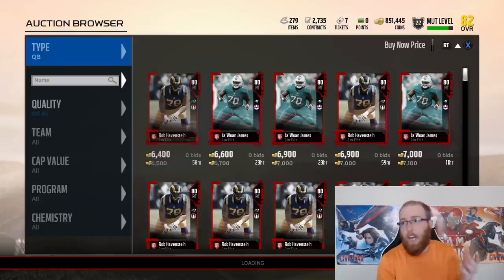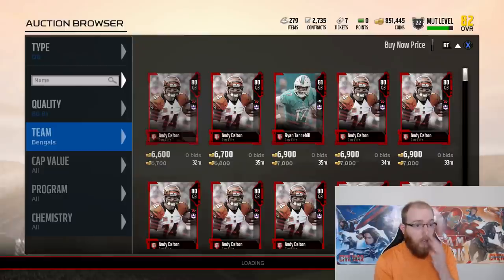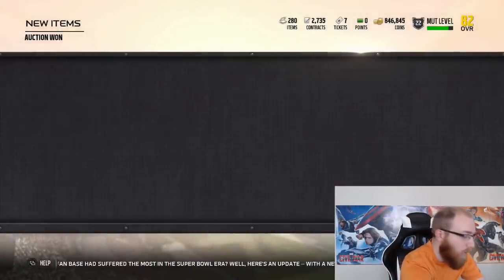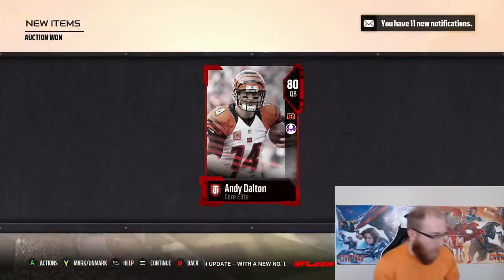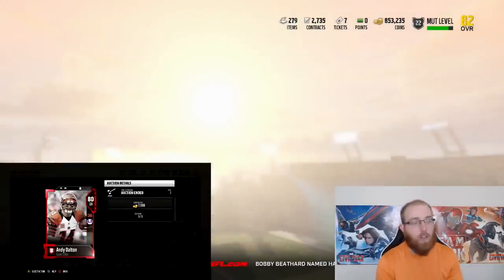If you wanted to snipe or overprice quarterbacks, you see the cheapest Dalton is up for 6,700, but look — there's one at 4,600. We'll go ahead and buy that. The last one sold for 6,600, and I see 7,900, 7,600, 7,500 — all in the last five minutes. So it's super easy.